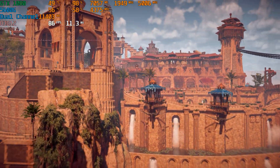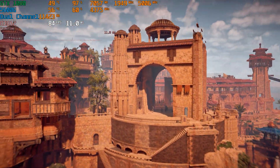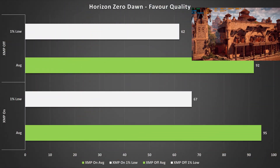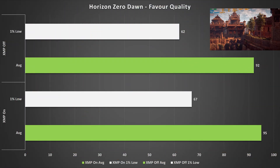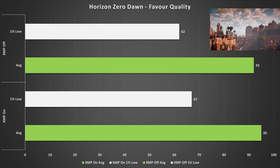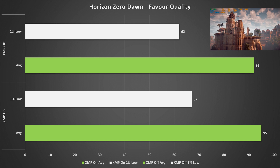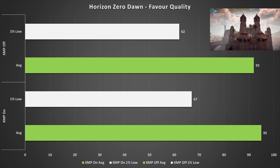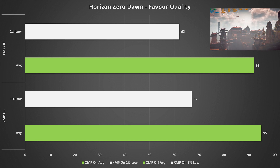Horizon Zero Dawn on the Favour Quality preset saw a very minor performance jump with XMP, going up to 95 fps on average from 92 fps when XMP was off. The one percent low also went up by five fps, so the game was technically running better on XMP, but we were GPU bound here so we didn't see that much of a performance increase.